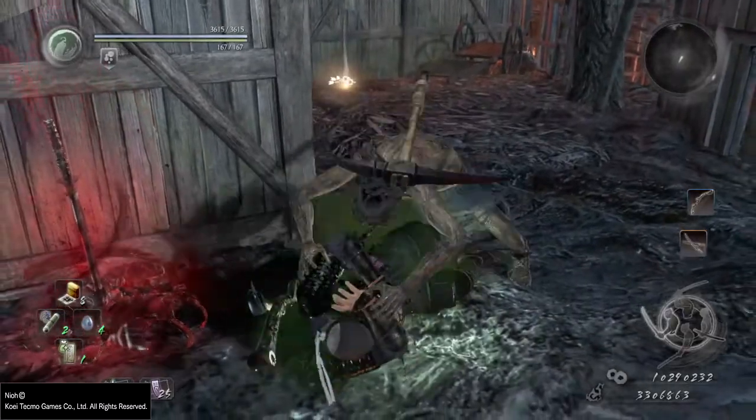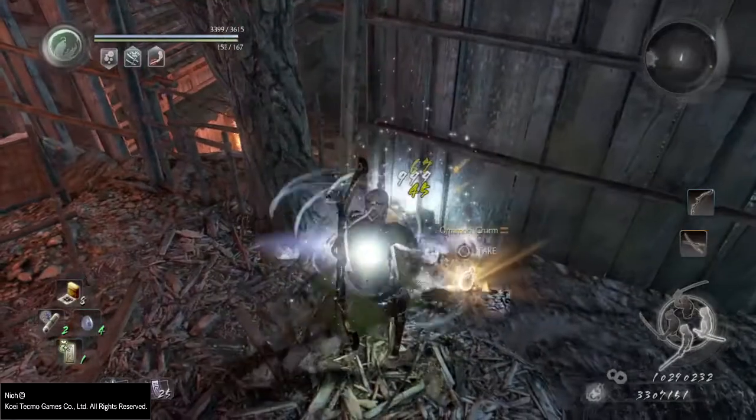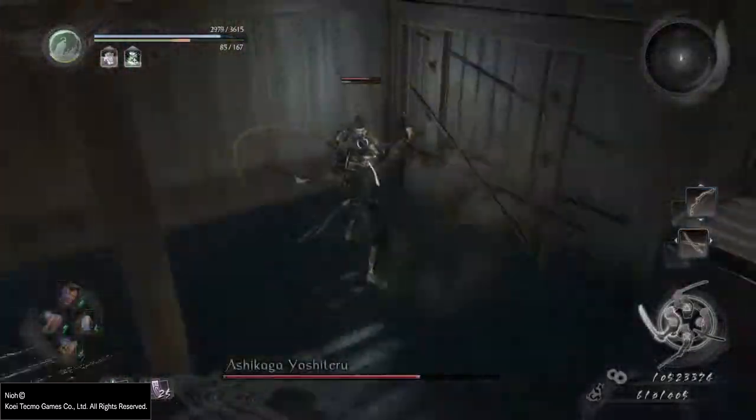Next let's talk about the ki damage aspect of attacks. Each and every attack in the game has physical damage, elemental damage, as well as ki damage assigned to it.